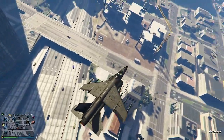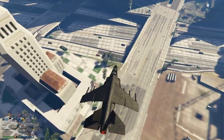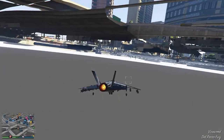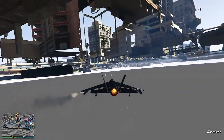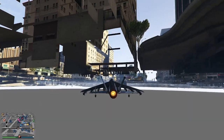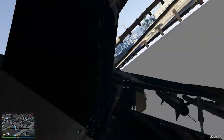Right over here, you guys seeing how the ground is not rendering in? Perfect — go ahead and lower your aircraft into the ground. Now we can fly underneath the map and shoot missiles, we can kill anybody above the ground. As you guys can see, the missiles are going right through the map. We can pretty much go anywhere we want, and we can also go back above the ground too.